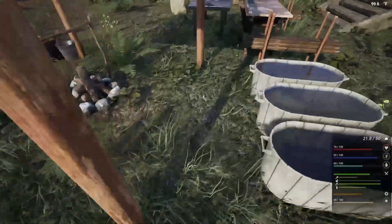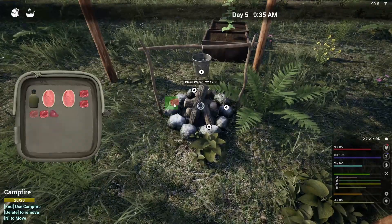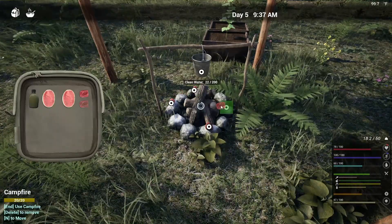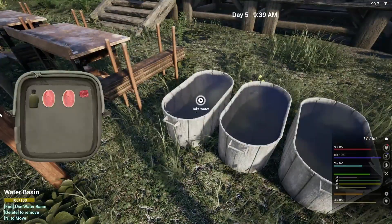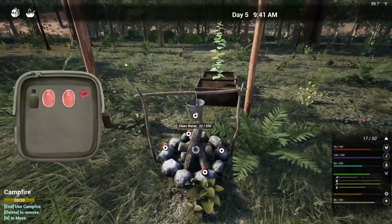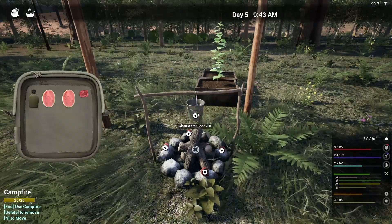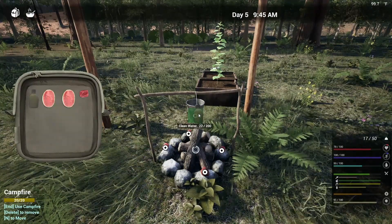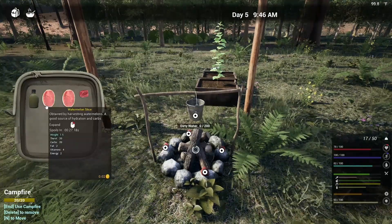Let's do some cooking. First thing we need to do is put our meat onto here. I'm going to put this liver right in the front. Then we need to get some water. Oh, there was clean water in it — that's okay. I guess it won't let us do it. I was going to add the dirty water to it, but it won't let us do that either. I mean, in real life you could.